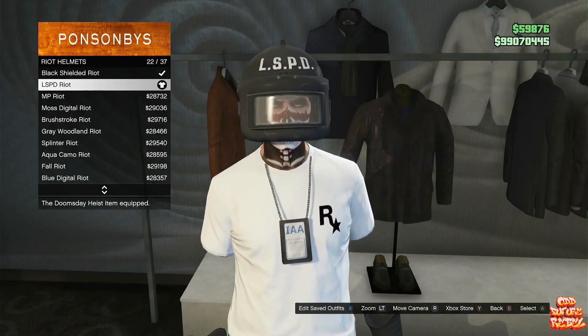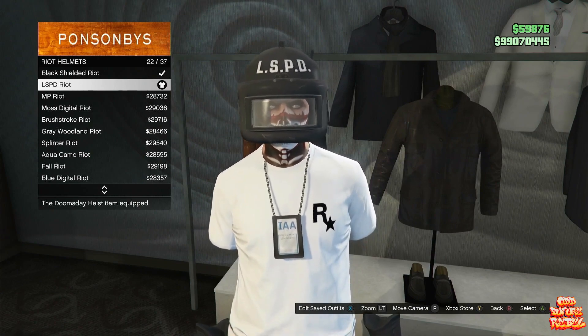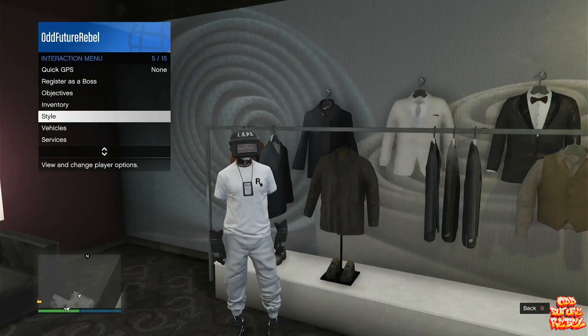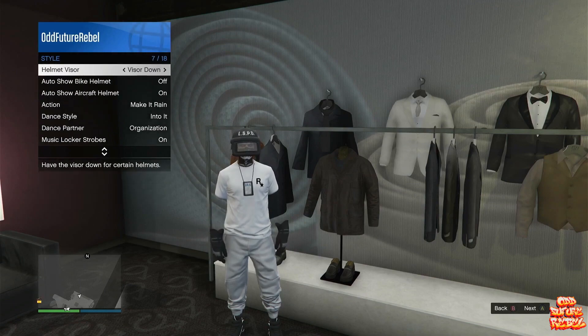Back out once. Go over to the right helmets and you have to purchase the LSPD Riot — that part is important. Back out from the helmet section. Open up your interaction menu, go over to the style. You will need to make sure the helmet visor is set on down — that part is very important as well.